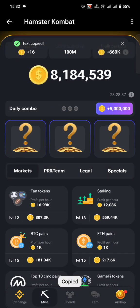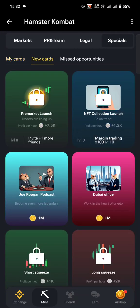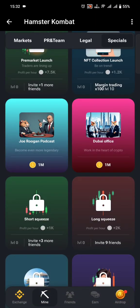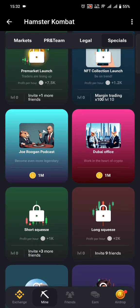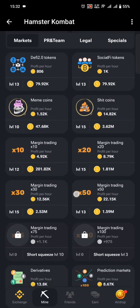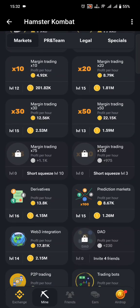You need to go to the Friends section, copy the link, and share it with your friends. Once three of them join, this Short Squeeze card will become active. When it's active, you need to play it up to level 3, as indicated under the Margin Trading x100 card requirements.